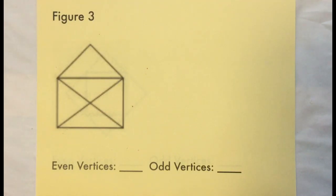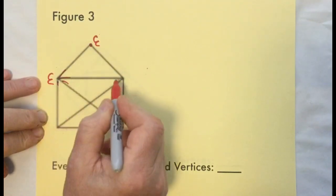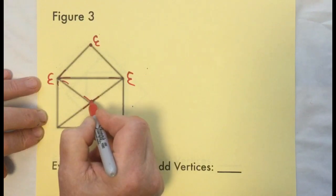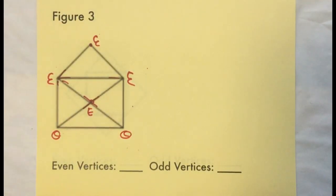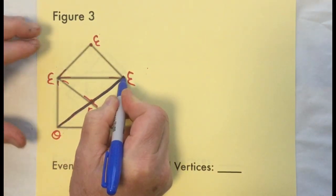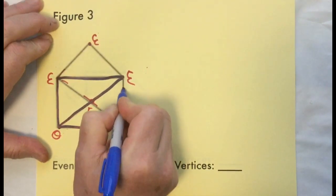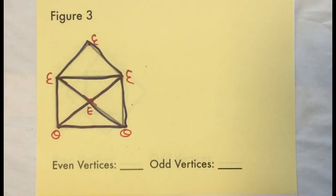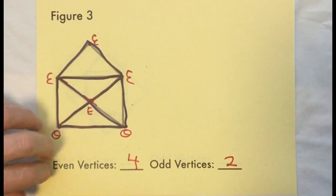Figure three: this vertex has one, two, three, four lines — this is even, and this also has four, so it's even. In the middle here we have one, two, three, four so it's also even. But this one is odd, and this one is odd. If you tried this one it might have been a problem at first, but this one can be traced. Start here — one, two, three, four, five, six, seven, eight — and there you have it. This figure has four even vertices and two odds.